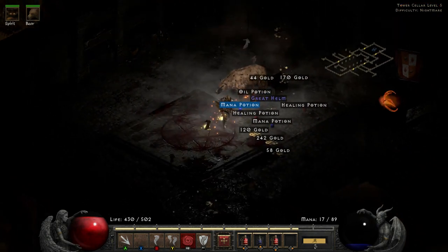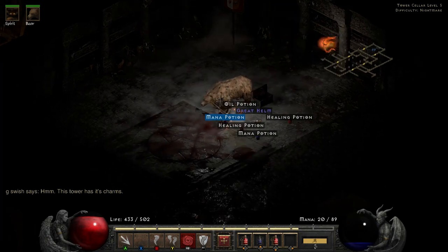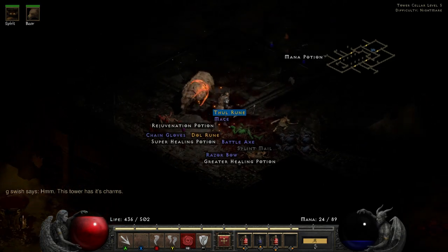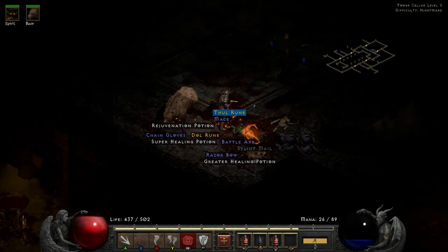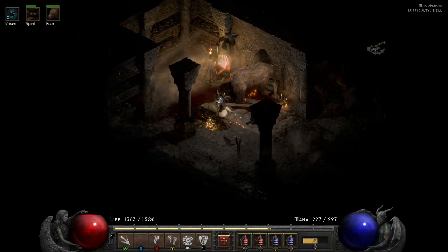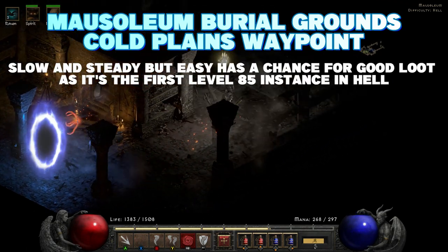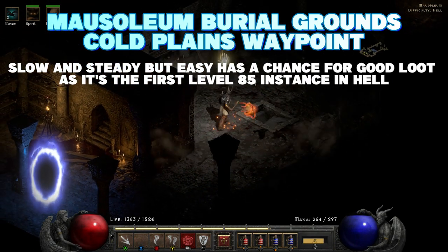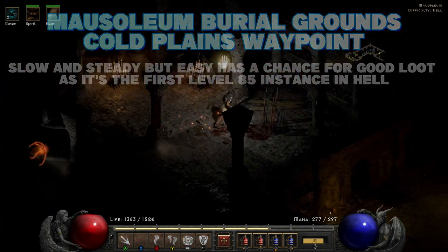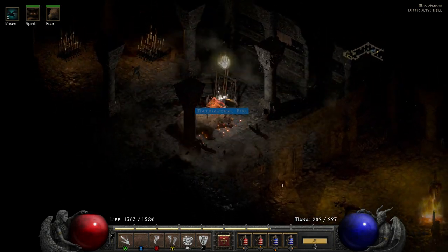Next up, and this one's a bit of a leisurely one — it's not the fastest for farming gear but it's the earliest in the game with level 85 enemies, and that's the Mausoleum. To get here, go to the Cold Plains waypoint, walk around to find the Burial Grounds, and you may want to take out Blood Raven as she could net you something nice. Make sure you go into the Mausoleum at the top, not the Crypt at the bottom.